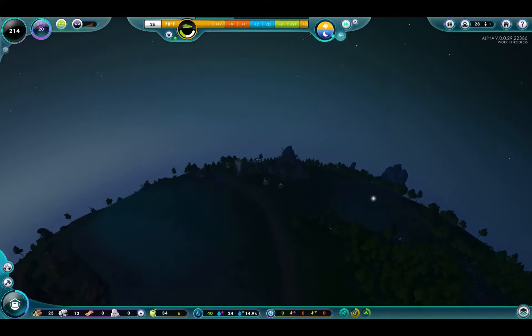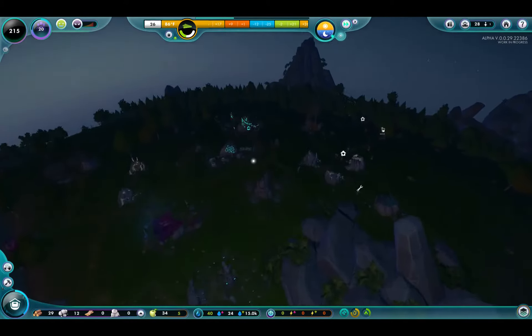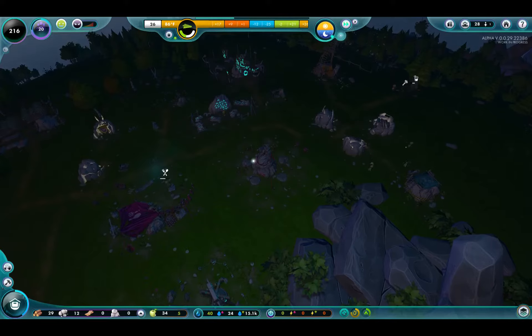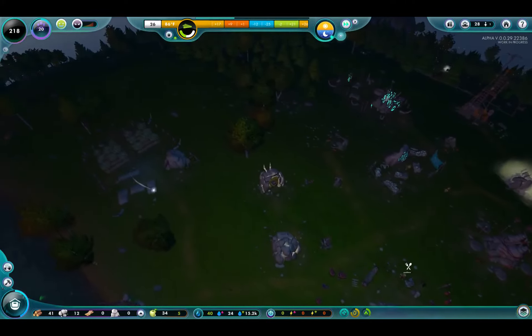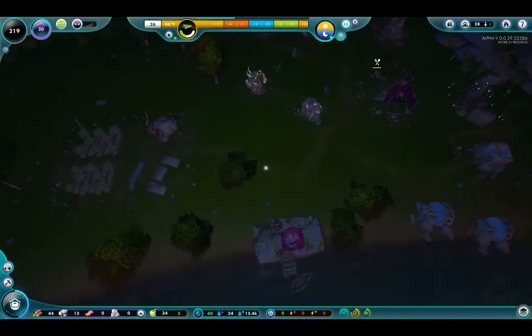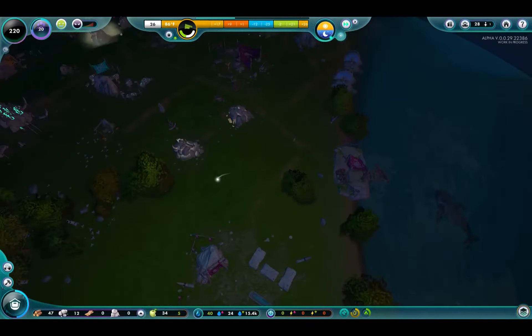I am looking forward to getting the hunting huts, because it turns out the wolves will eat your nuggets. I had a nugget over here just hanging out — it was my beginning female, the Eve character, you might say. And the wolf just came right up and devoured her, then took off running. I don't know what happened to the corpse. It was just laying around here for the longest time.